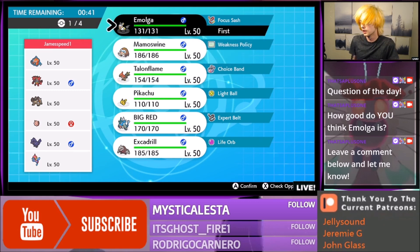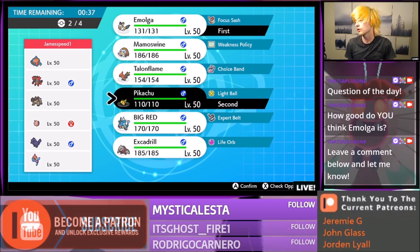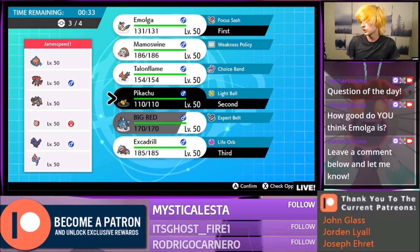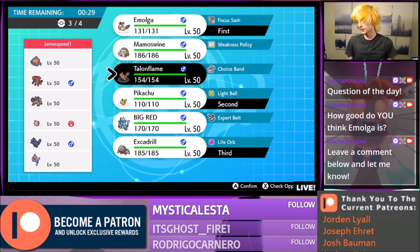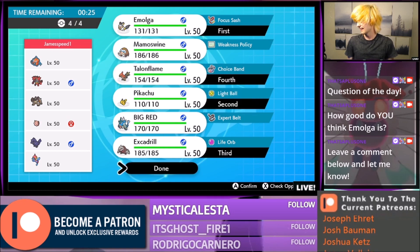I think I'm just going to go Emolga Pikachu. And if he actually brings something really good, like that Jirachi — well, I've lived a full life. I think Talonflame is actually really nice versus this team. Let's do it! I also have a battle against James that I'm supposed to play sometime within a couple days where we use real teams.